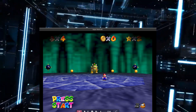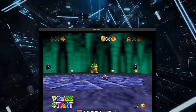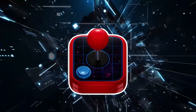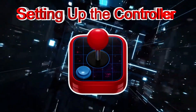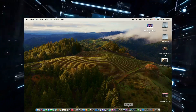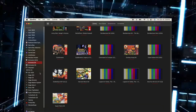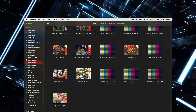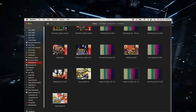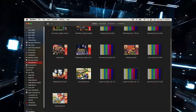Now we're going to get a controller working on OpenEMU — this part should be pretty fun. It can be a bit confusing, but once I show you how it works it gets a lot easier. Getting started is pretty easy. First, open up OpenEMU, then go to your settings to set up your controller.